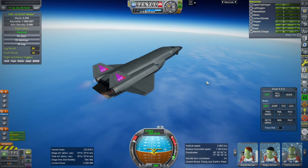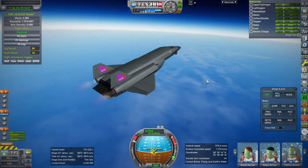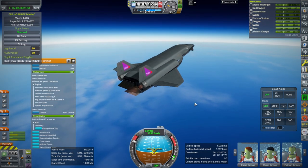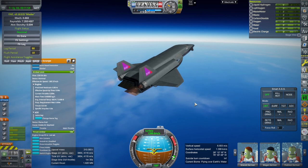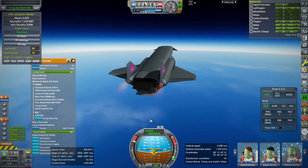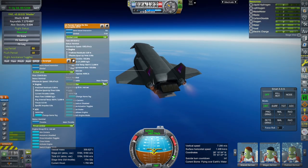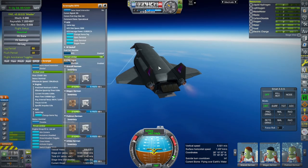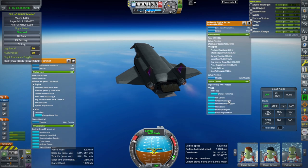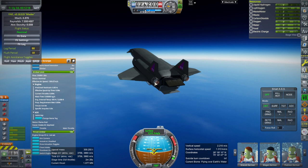1300 meters per second — maybe I should wait until 1500 just for safety. Okay it's accelerating too slowly — scramjet ignition. It says flame out, intake air deprived — that's not good. I'm going to cut throttle on the other engines, maybe that'll help. Oh, it's slowing down really fast. It still shows a flame out — okay, shut those down and then activate. It's too slow now.